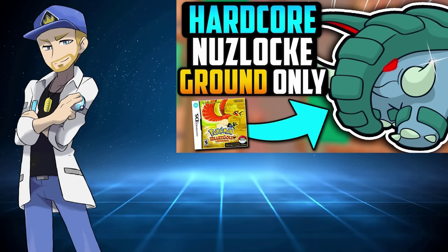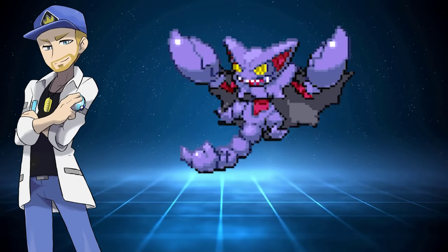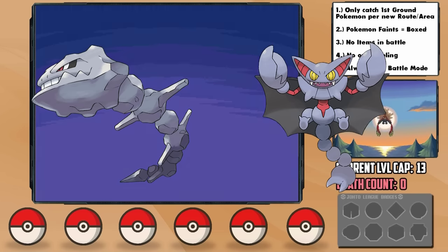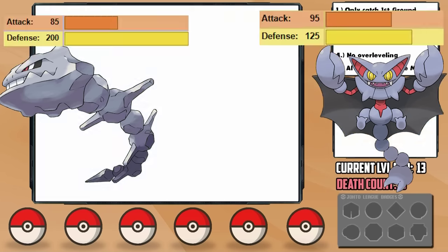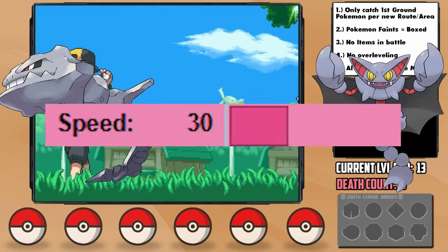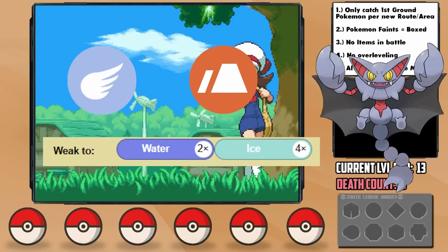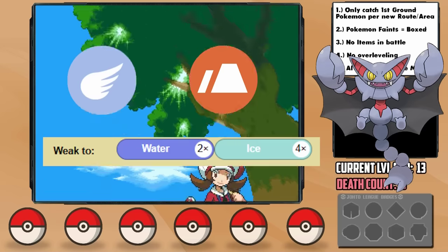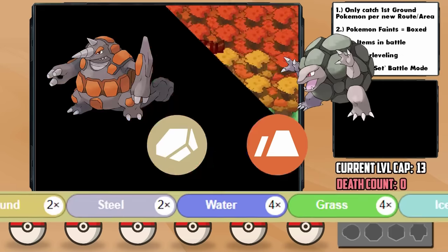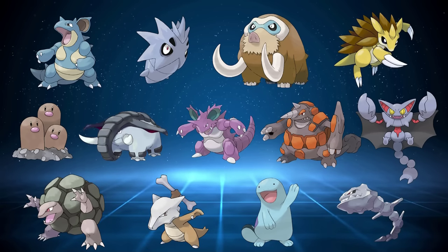Today, I'm going to try to beat a hardcore Nuzlocke of Pokémon HeartGold with only Ground-type Pokémon. Ground-types straight up have some of the best designs in the franchise, and also fantastic physical stats. With that said, their special stats are kind of lackluster, their speed is terrible, and the typing is unfortunately often paired with types that give the Pokémon a four times weakness, or in some cases multiple. HeartGold and SoulSilver do provide a great variety of really cool Pokémon though, so I'm hoping that will allow us to pull through this challenge.